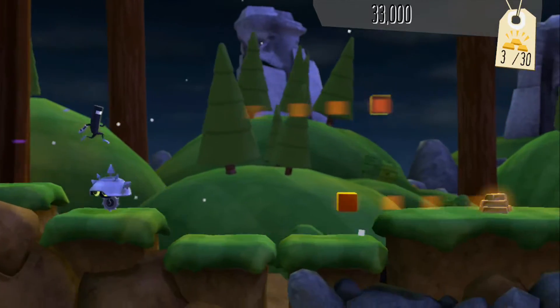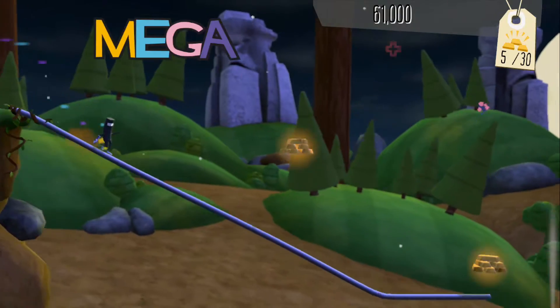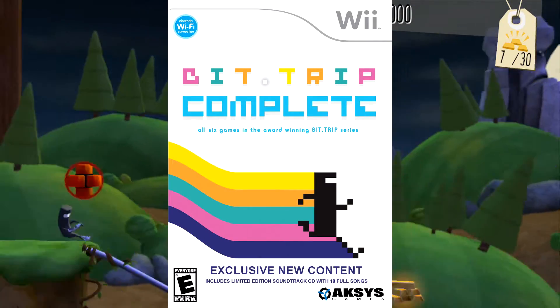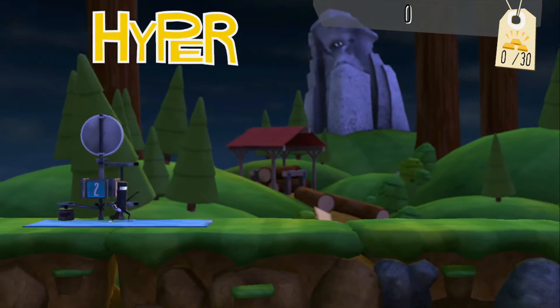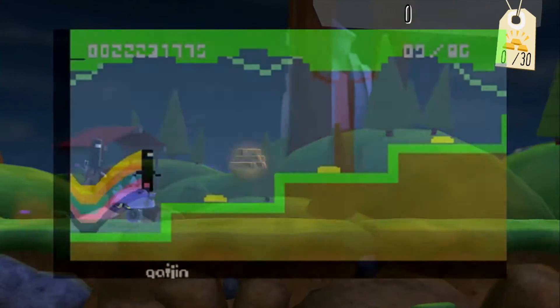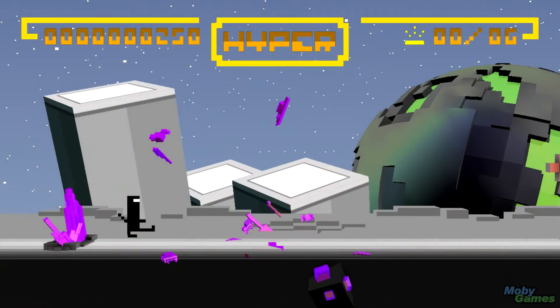BitTrip Presents Runner 2: Future Legend of Rhythm Alien is the latest game from Gaijin Games, creators of the BitTrip series, which first released on WiiWare and later for 3DS, PC, and mobile devices. It's a sequel to 2010's BitTrip Runner, which is perhaps their most well-known and critically acclaimed game, and rightfully so, as it was definitely the best of the bunch.